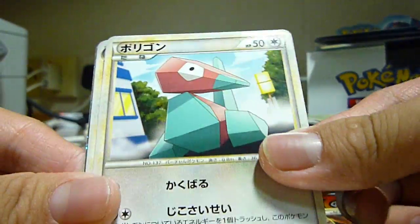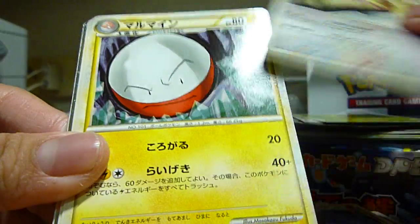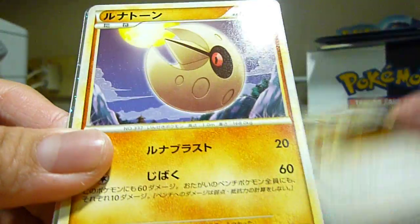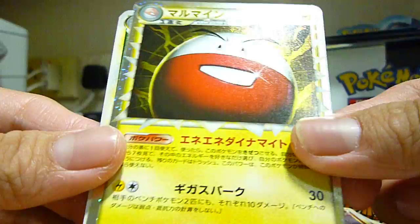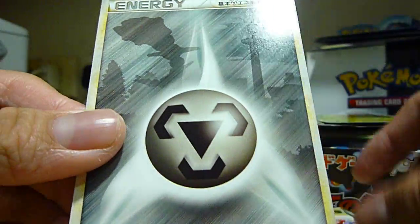So last pack — we have a Battle Sprout, Porygon, Wailmer, Machoke, Pidgeot, Electrode, Poltoed, Goodscart, Lunatone, Electivire Prime, Crocnaw Reverse, and an Energy.